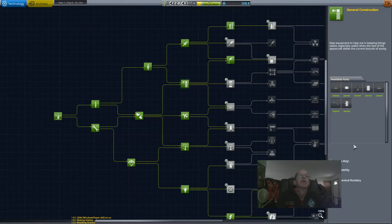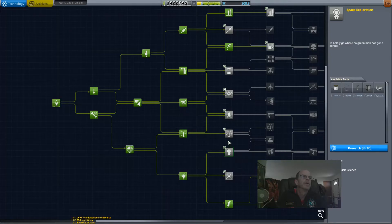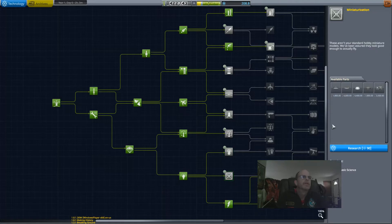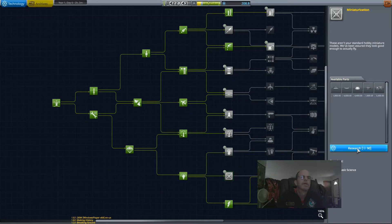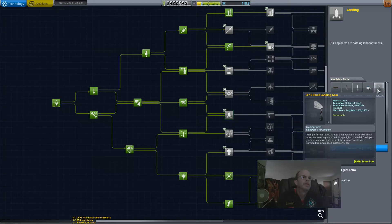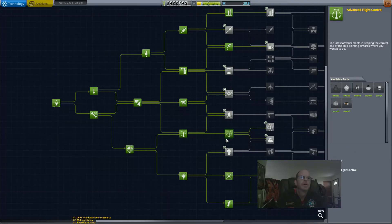That gets you to the next level, and then you can have two more things. I usually like to do the docking port and this adapter here. I also like to get this one. Now if I'm going to do airplanes, I take this one first, go do my airplanes, then come back and do this one. But if I'm doing it the other way around, I get this one first. Now I have a little bit to save — 90 to go for my next ones and 160 beyond that.